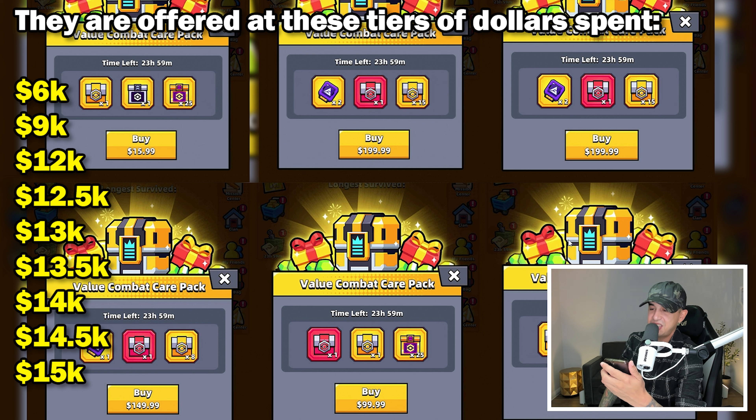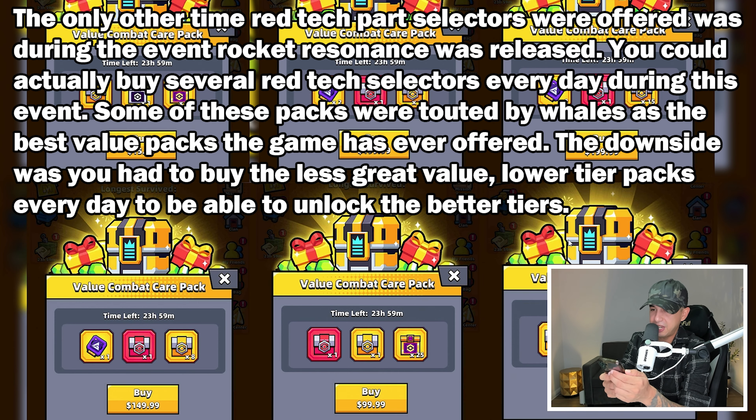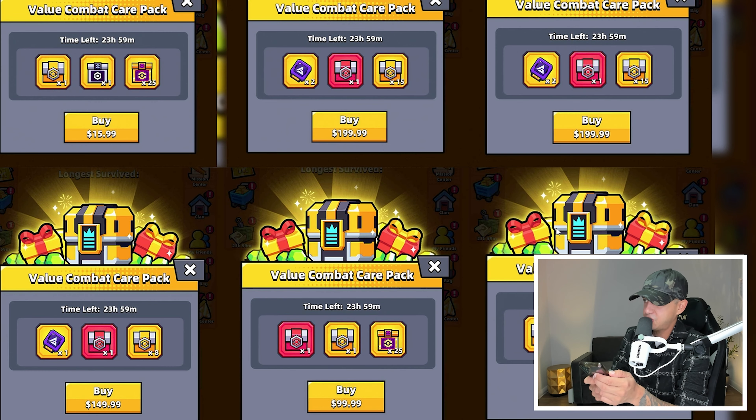They are offered at these tiers of dollars spent: $6,000, $9,000, $12,000, $12,500, $13,000, $13,500, $14,000, $14,500, and $15,000. The only other time red tech part selectors were offered was during the event when Rocket Resonance was released, which may have been the Spring Plowing Plan event in April.